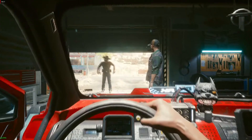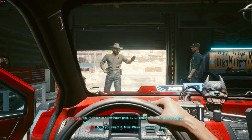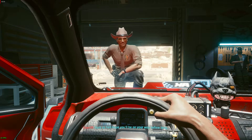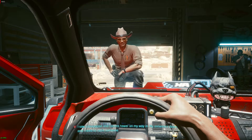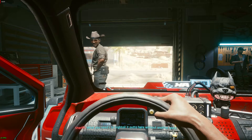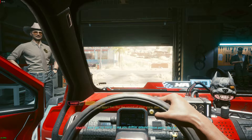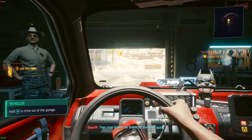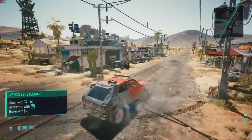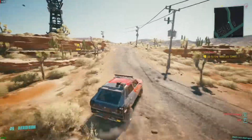I only tried this with the Nomad opening, so I might have different results with the other two. Watch what happens once we start driving — once the sheriff gets out of the way. As you can see, we're now in the world and in this prologue area it's totally fine. We're running a pretty smooth 35 to 40 FPS, with the CPU pegged at about 40% and the GPU pegged at 100%. This was with the R9 290.